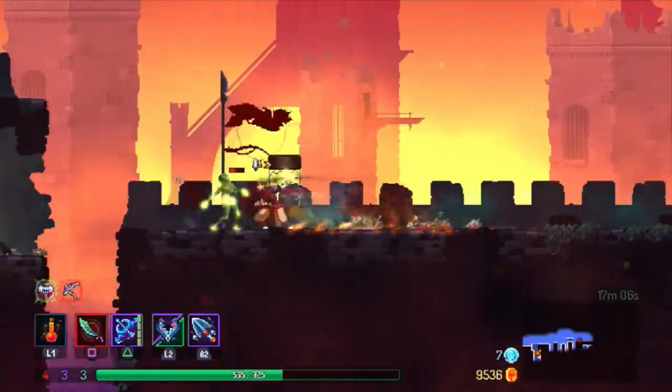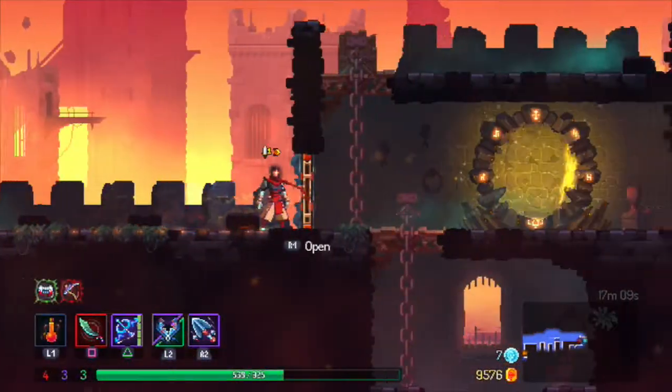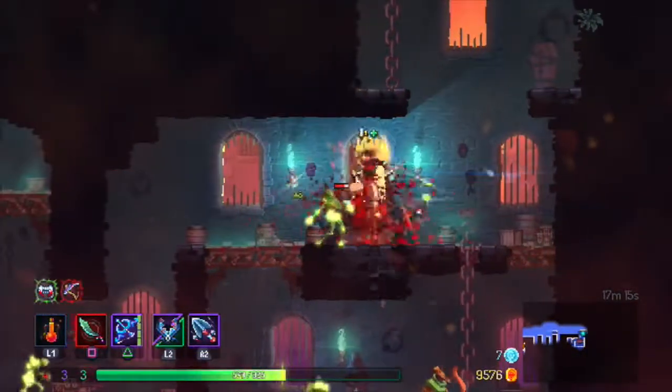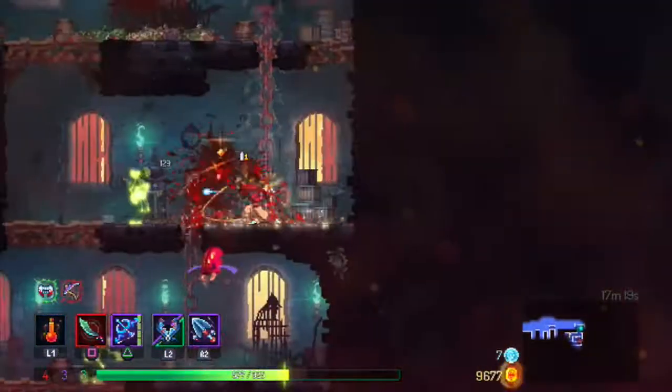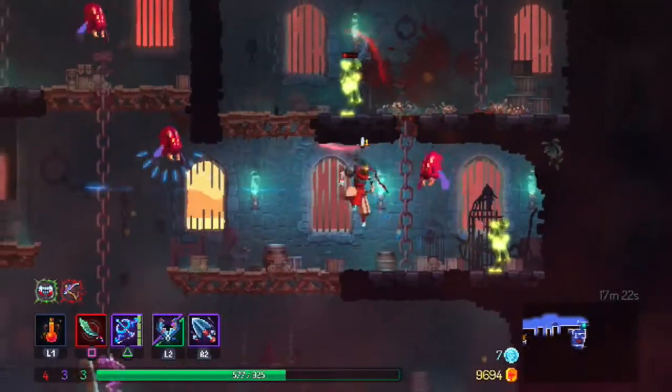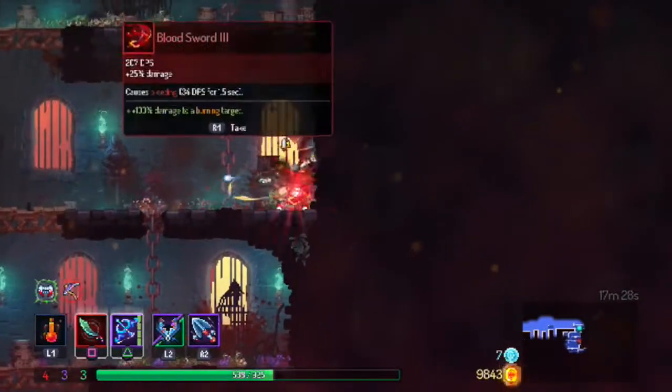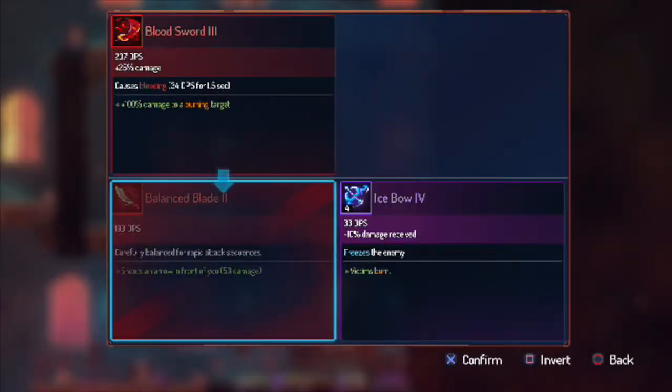Sometimes I'm good at dodging, sometimes I'm really bad at it. We're trying to look at the map and see if there's stuff down below. Bloodsword level three — too bad I don't have the firebrands, because some stuff makes really good combos. The firebrands work really well together. This does more damage and causes bleeding — I think we'll go with it.